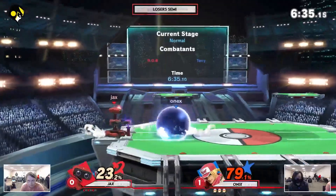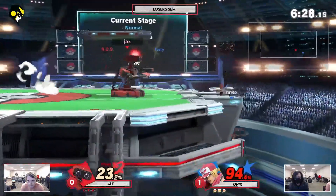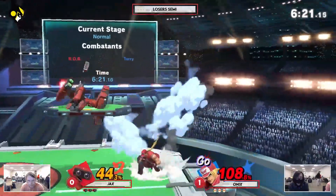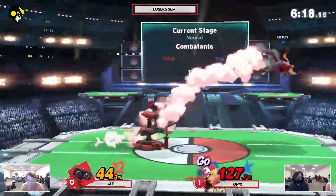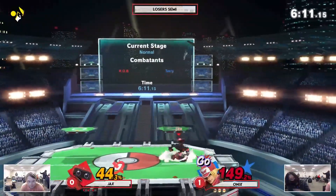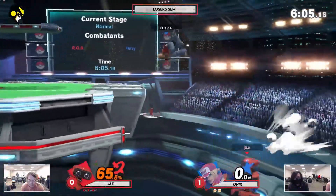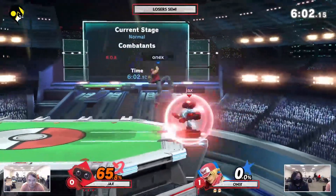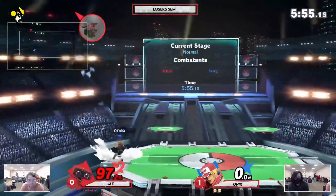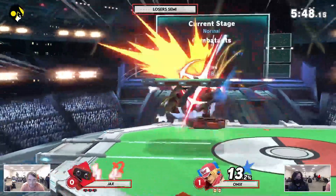Has a very good percent lead for Jax right now. Back air is parried but does not get the punish. Back thrown. Gyro is at a very good spot for Jax — does get the side B after the air dodge. Recovers with that down B, gets him off. Gyro stops the dash attack, leading into an up air. Bad DI into the death from Onix. Jax looking so much better in this game too. Up B does get punished from Jax, but it's a light punish, not too much percent.